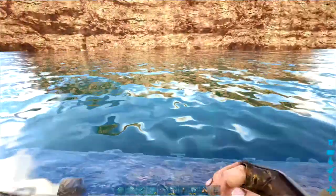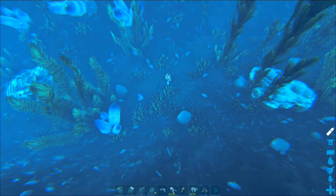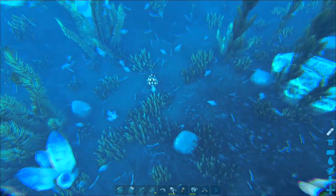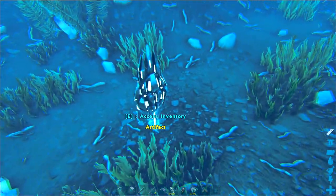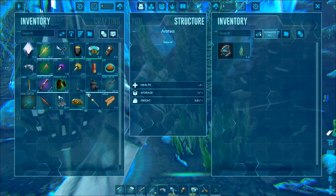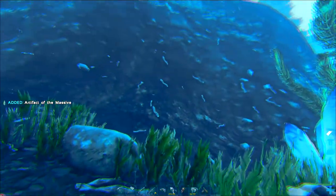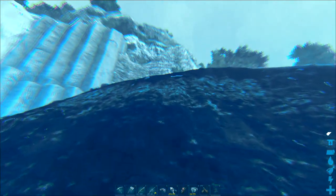You don't really need any water dinos or breathing equipment. There's no piranhas in this water — a few sabretooth salmon, but other than that you're pretty fine to just dive in and grab this one. So there we have it, the Artifact of the Massive. Just grab ourselves one of those — doesn't look like there's a second one to grab.